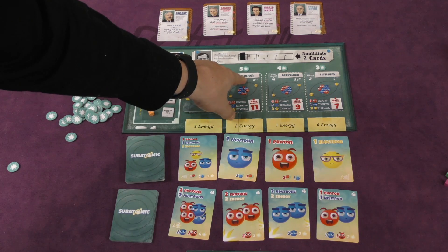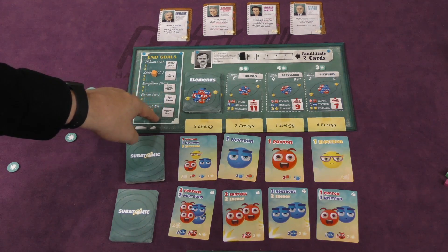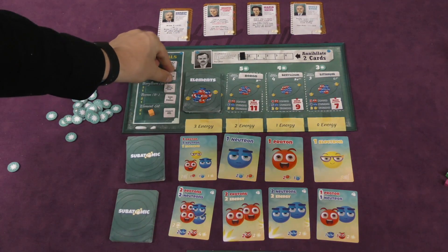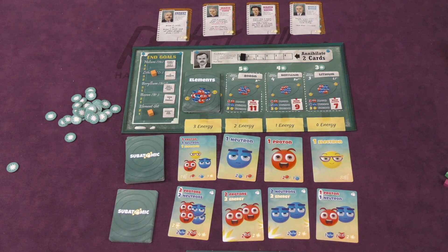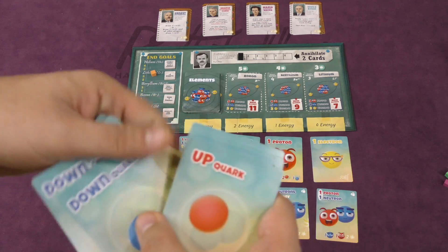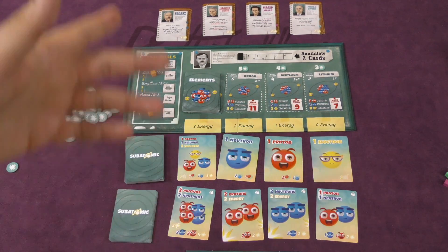You cannot place your cubes on the atom you just built — for example, not on Boron. At the end of the game, these bonus goals give you points for each Boron card you have. If you're the first person on one of these bonus goals, you can take a token that gives you a free action. There's also a cost to annihilate: you pay a certain amount of energy and remove 2 cards from your hand — taking them out of the game entirely. This is useful because as you get better cards, you'll want to get rid of weaker ones.